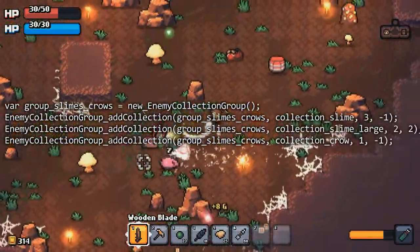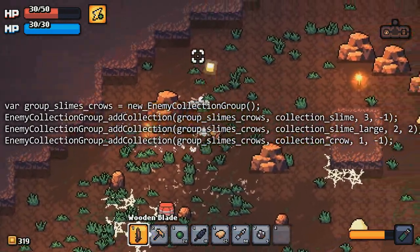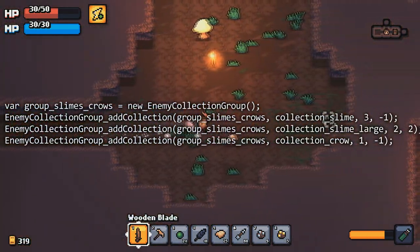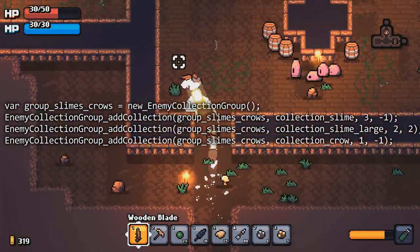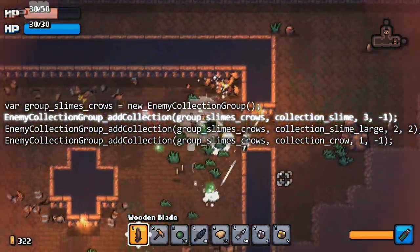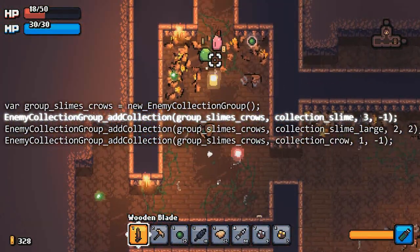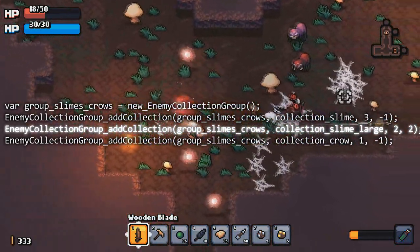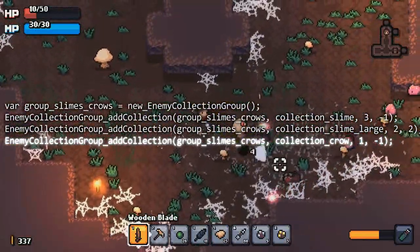Next up we have enemy collection groups. This defines a series of enemy collections that can spawn and the maximum number of those collections that can spawn. So for example, in a given forest room, if we pick the Slimes Crows group, that means there's going to be Slimes and Crows. We have weightings for which group will spawn, along with a maximum count. Our collection Slime has a weighting of 3, whereas the other two have a weighting of 2 and 1, so the normal Slime collection has the greatest chance of spawning. We've got a minus 1 as the max, which means any number can spawn — there's no limit. On the flip side, the Slime Large collection can only spawn a maximum of 2 times, so you'll never get more than 2 groups of large Slimes in the room. The Crows have a low chance to spawn but can spawn as many as you want, so you might get a room just full of Crows.